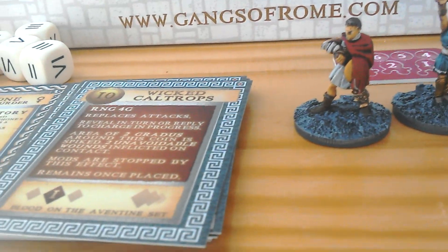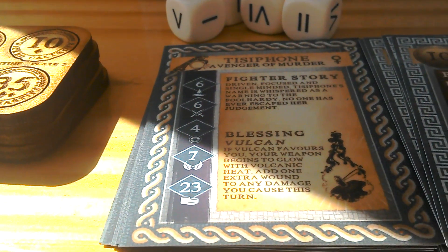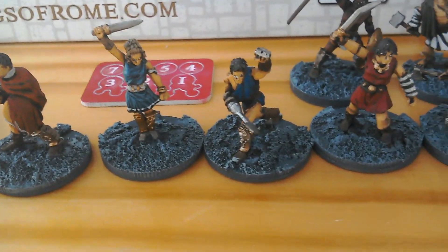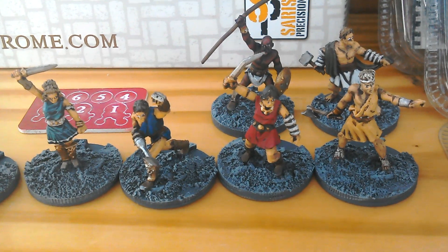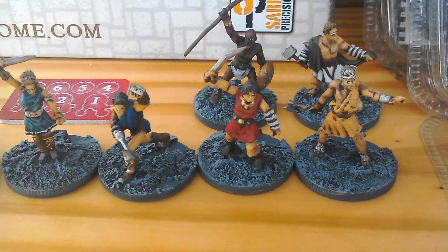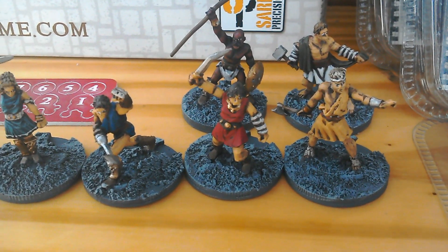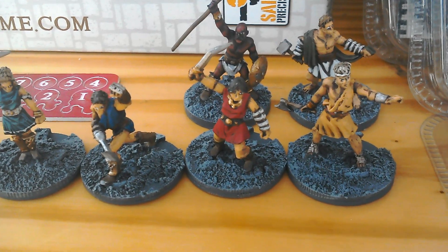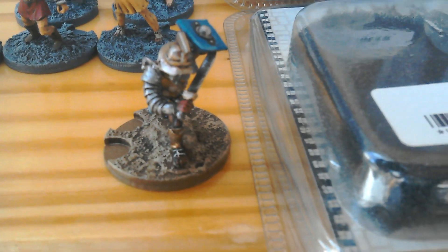The other thing you get is the Denari cards and the character cards with the dice. One criticism of the original release was you couldn't have access to all the Denari cards — it was almost like a random pick. But what Warbase Footstar has done now is made those available to purchase. I picked up a Gladiator model and there are no set rules for him unless you manage to pick the card, so I'll be buying the card for him.